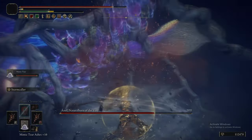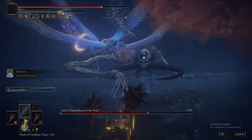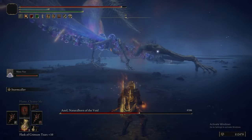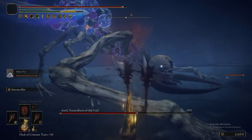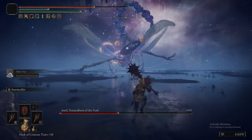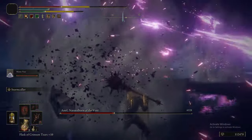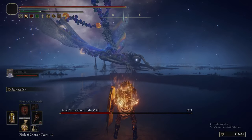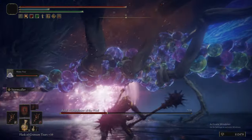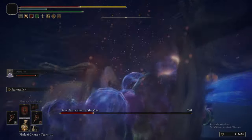The cool thing about having Stormcaller equipped is it's fucking amazing against Astel. The problem with Astel is he's kind of at a range that's a little bit too high, so some weapons are quite annoying to hit him with. Rot Breath is doing exactly what it needs to do, and the Jumping L1s are fantastic. Stormcaller is great because you just create a big circular hitbox around you — you don't need to be accurate, you can just mash L2 and get damage in. That's ultimately why we picked Stormcaller for the Ulcerated Tree Spirit too: it's a time saver so we don't need to change out the Ash of War.